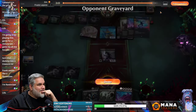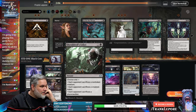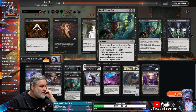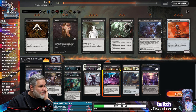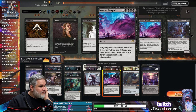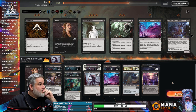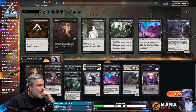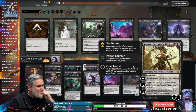Is this a Duress matchup? What did we see? We saw Make Disappear and Invoke. Take out the Edicts for Go for the Throat. Bring in a Duress. Probably bring in a Soul Transfer just because it kills their Sheoldred. Command also seems really good here. You like Duress here? Fable, Invoke, removal — oh, I see what you're saying.